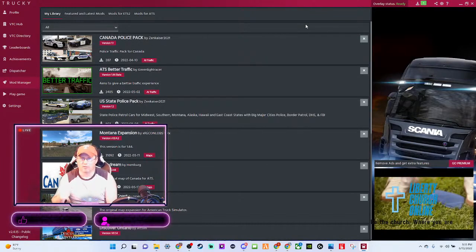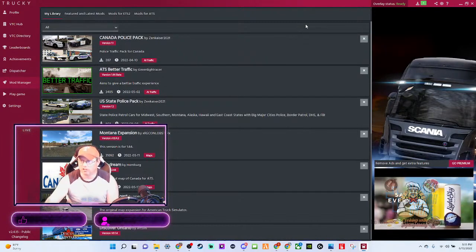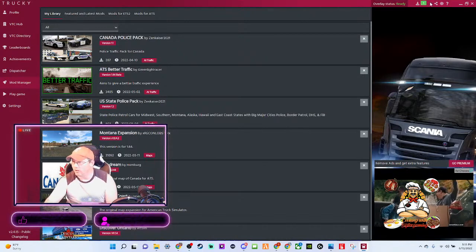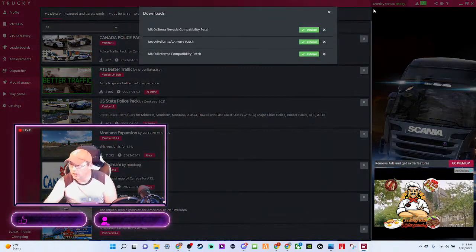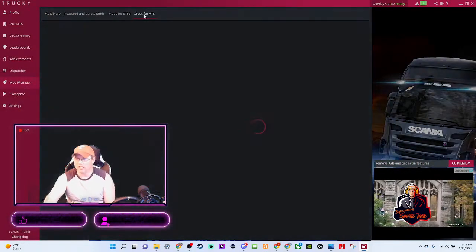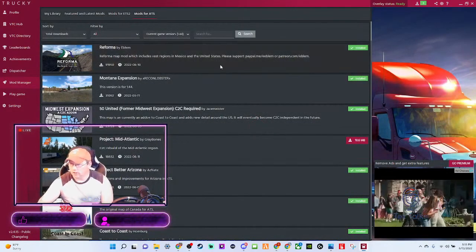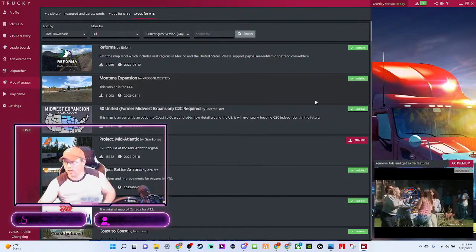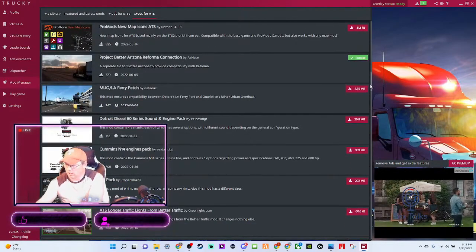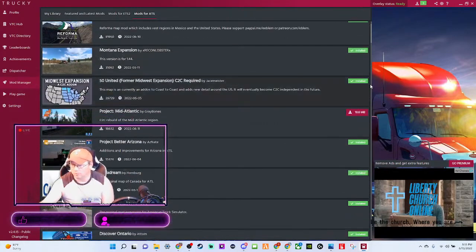What it's going to actually do is put these mods in the game for you. This is the coolest feature from Truckee — it will automatically put just about any mod that you have into the game. Right now it has a green indicator, which means everything's been installed. I love map mods — map mods for ATS or ETS. Everything in green has already been installed. We might check out trucks.